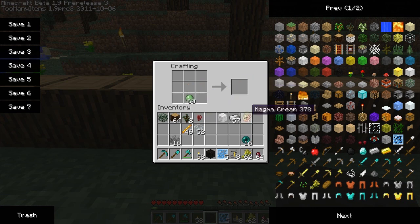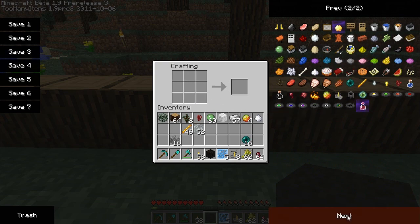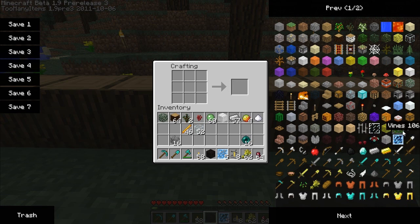What else is new — you can make magma cream like that, which is used in potions. Fermented spider eye — I need sugar, and I believe it's sugar and a brown mushroom. This Too Many Items thing is too confusing; I always lose track of where I am. But I think it's like that — fermented spider eye.